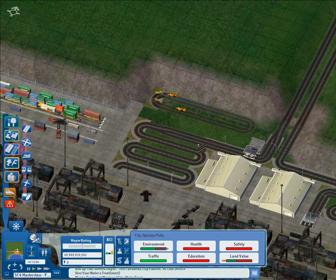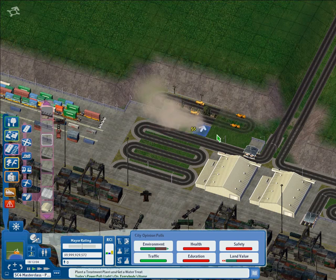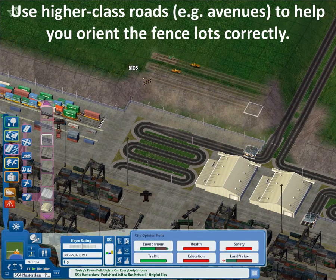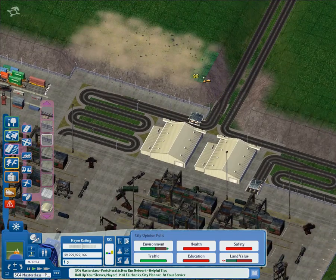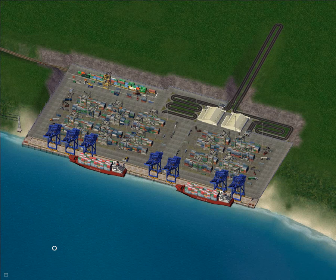Now it's time to finish off the fences. There's a little useful trick here — I have to give credit to my fellow YouTuber Sam Google Clicking for this. Lots will always orient to the higher class road. So if you build an avenue, the avenue is higher class than the one-way road as considered by the game, and so the lots will automatically orient to the avenue. That just helps you to place them correctly without having to keep rotating. Then you can just delete the avenue and build a little better cutting. So that's the end of the port — you can see it looks pretty good. That's just the fundamentals; of course there's more detail you can add, but that's the basic fundamentals of the port.